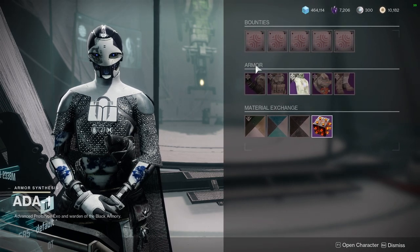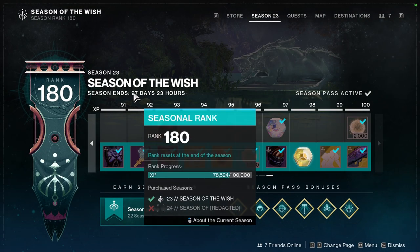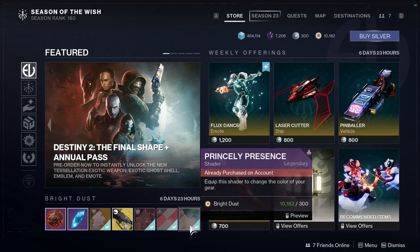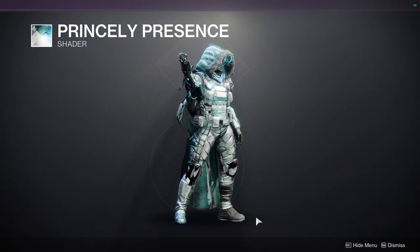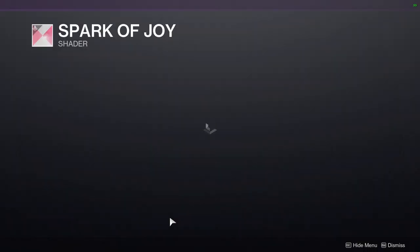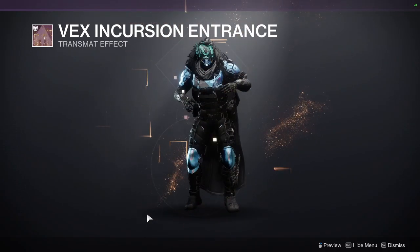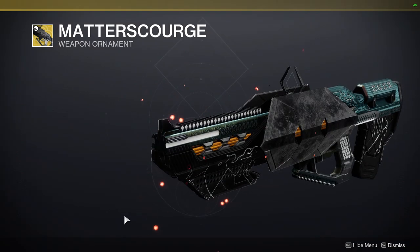I'd definitely recommend picking up the shaders from Xur at least, because you never know when you'll want them. Don't worry about the armor set - she usually sells those too. As for Eververse, we actually have 97 days left, which is a long way to go. We have Princely Presence, Spark of Joy, and Vex Incursion Entrance. Scourge is also there - not the biggest fan of that ornament.